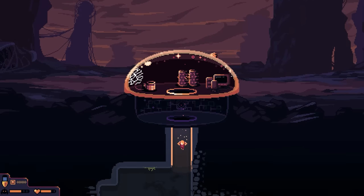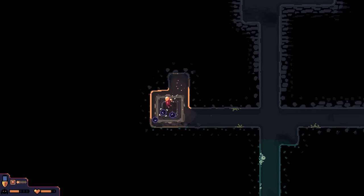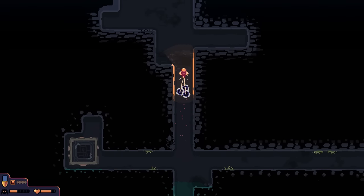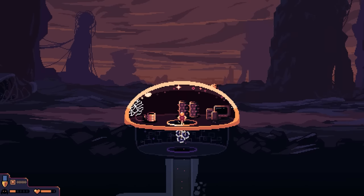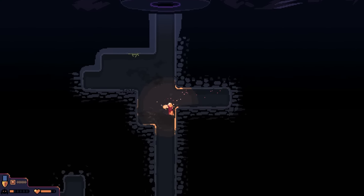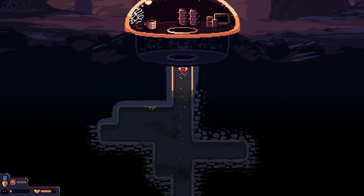There's some purple stuff down here — checking it out. The meter only shows the basic resource, not all resources, but it's still handy. Looking around for more deposits with the time we have left. It's time to head back — got to fight these guys and I want to make sure I'm back and ready to go.